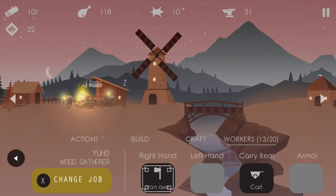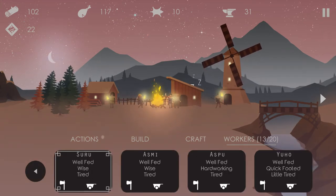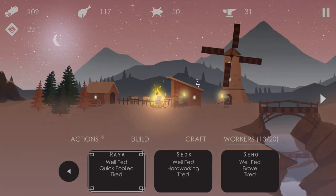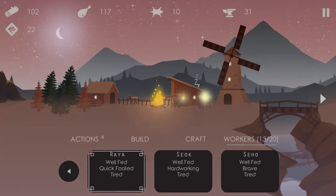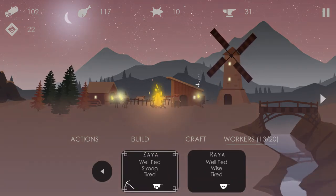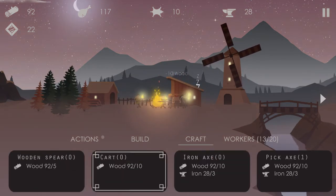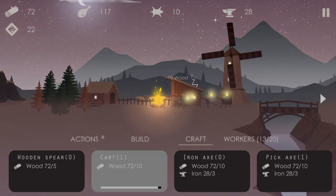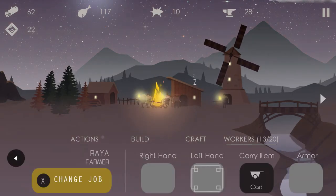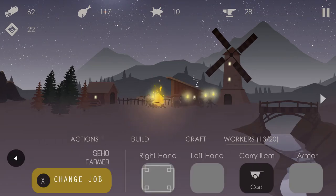Now it's nighttime and everybody should be going to beddy-bye. They eat their little ration of food before they go to sleep, and then the guards come out. We're just chillin' all night long. So we need to probably craft some more carts and things like that for the farmers. The miners need a pickaxe. We've got enough wood to do it but that's also gonna set us back just a little bit. Might not get this finished as quickly as I had hoped. Oh well. There we go — carry item for you, carry item for you. Wonderful.